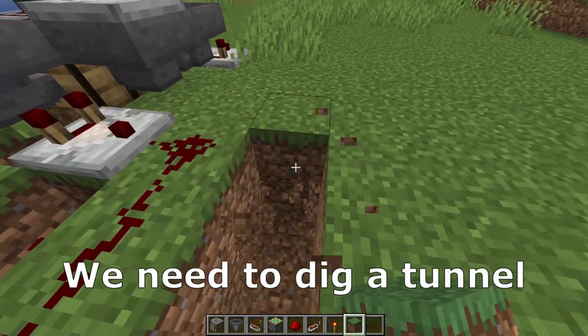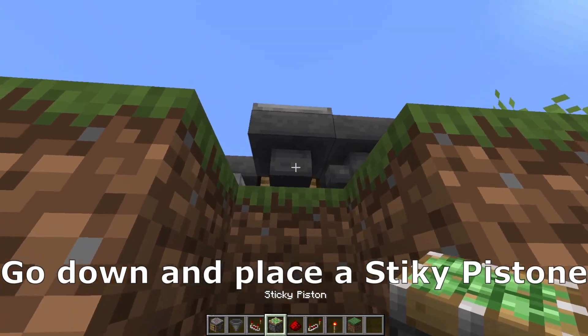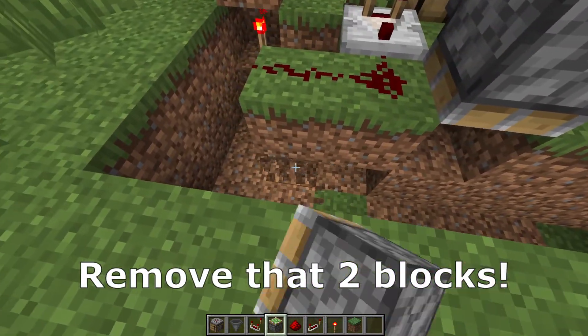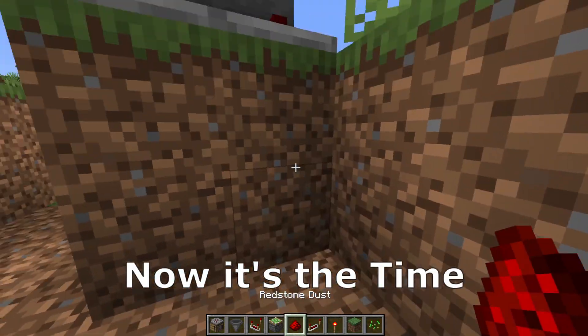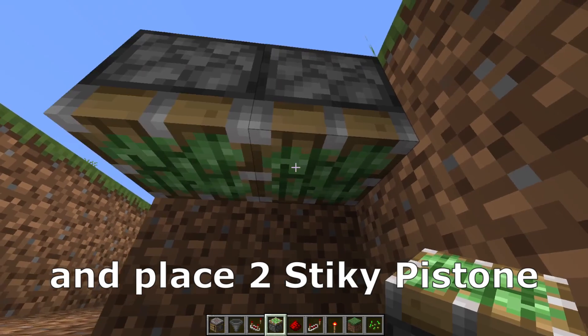Now we need to remove two blocks here, two more here, and we need to dig a tunnel until here. Break that block, go down and place a sticky piston like that. After that remove those two blocks and place redstone dust until the torch. Remove those blocks like that, and now place two sticky pistons here.